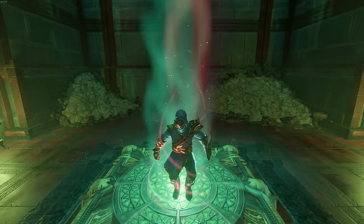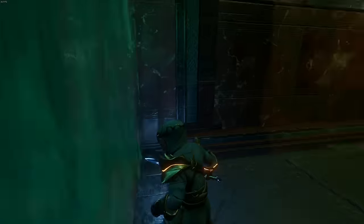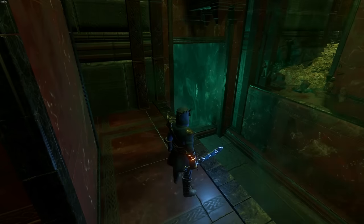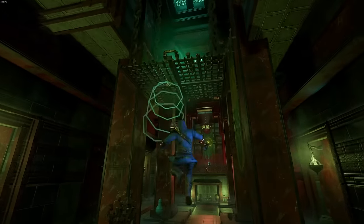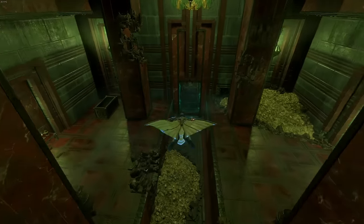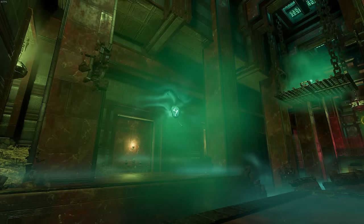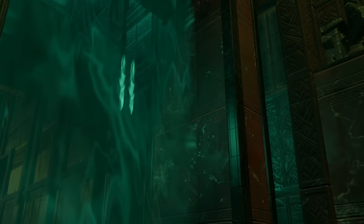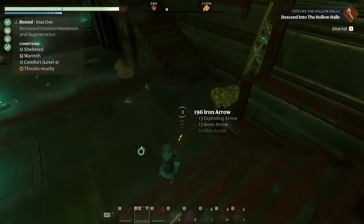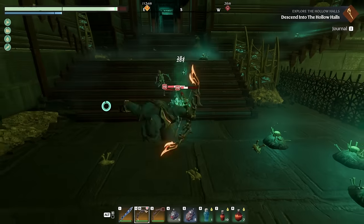The Hallowed Hall is a fairly linear experience and it's not too difficult to find your way through, though you will have to make your way through a series of barriers in various rooms. These can be unlocked in one of two ways. The first is collecting the ectoplasm runes floating around the room — finding all of them unlocks the barrier. The second is killing skeletons with runes above their heads; you can see on the barrier how many you have to kill and you simply have to kill all of them.